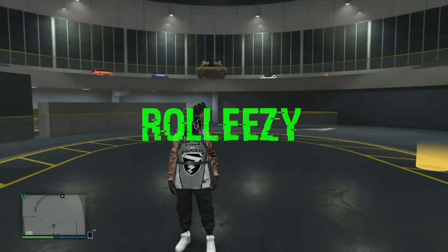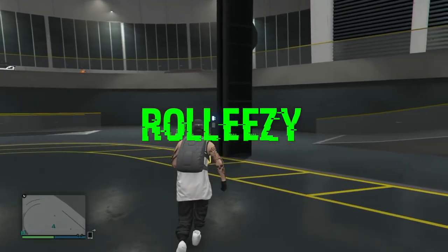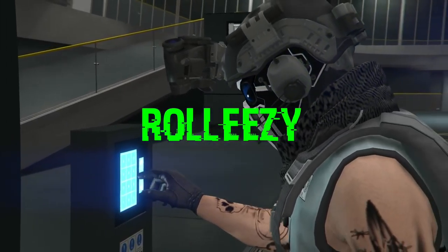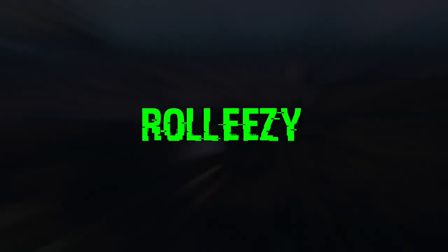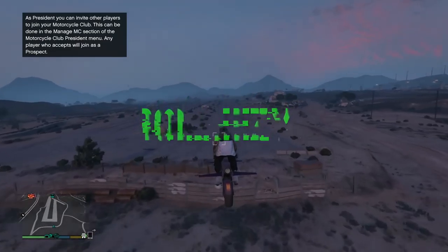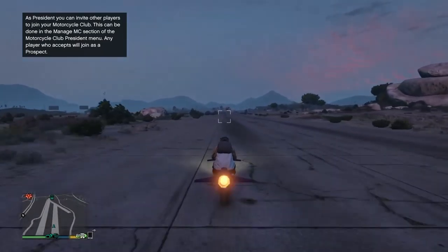What's going on out there guys? It's Real Easy here, and I'm back with another solo money glitch. All the other money glitches got patched — the ones that involve the Oppressor or the Deluxo — so right now I've got a workaround. We're gonna be using streetcars instead, using a similar method. We've had a lot of contributors to this glitch, so I'll leave all the founders down in the description. Shout out to all those guys who contributed.